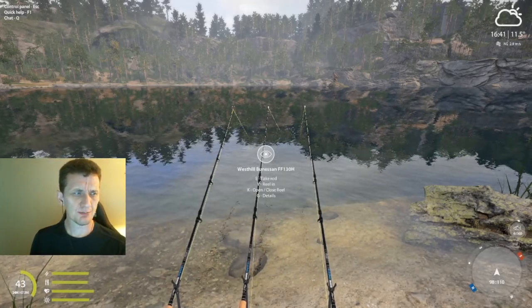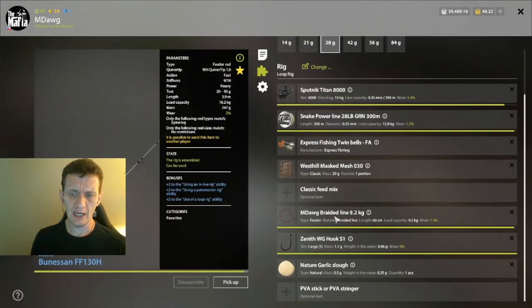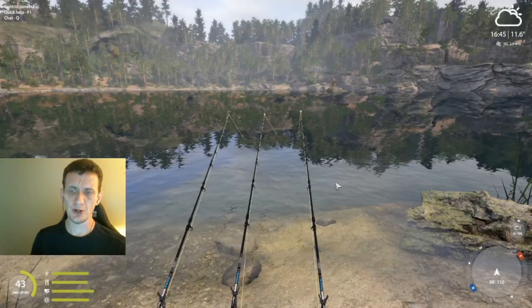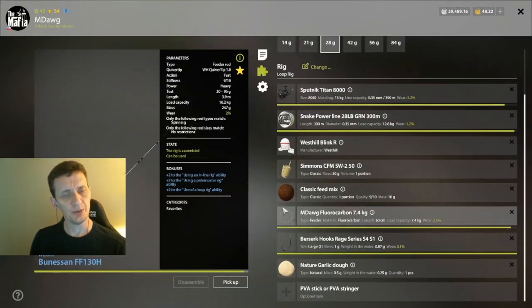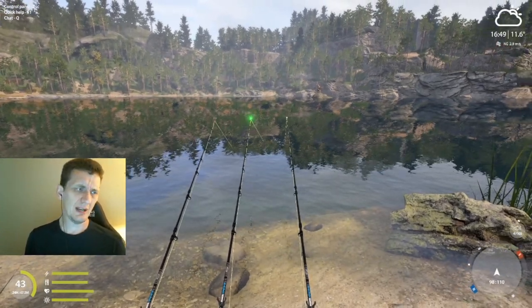I've kind of set up the rigs. Pretty standard for bream, although I do have a braided line for a leader over here. The other two have fluorocarbon, sort of per normal. A little bit stronger. A lot of times I'll do 5-something or 6-something for bream. Went ahead and put 7.4.